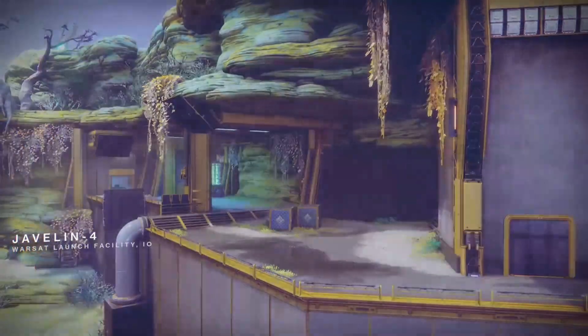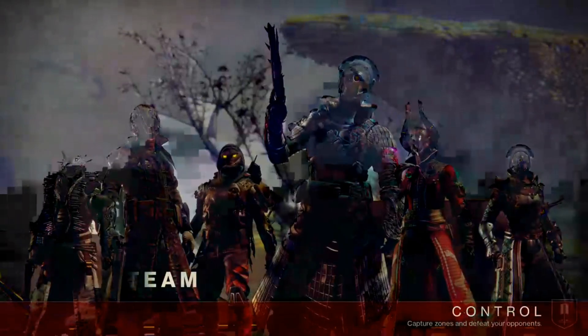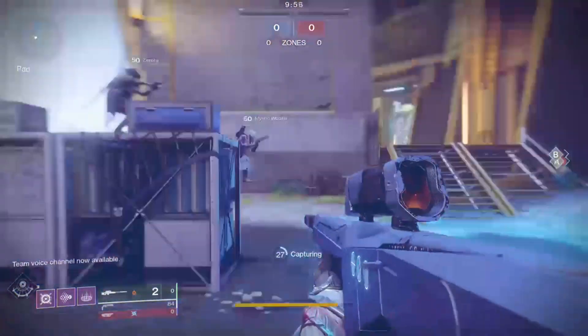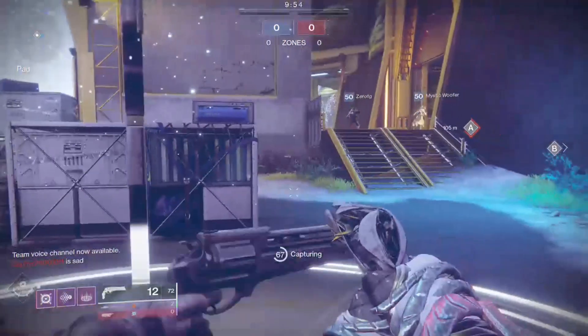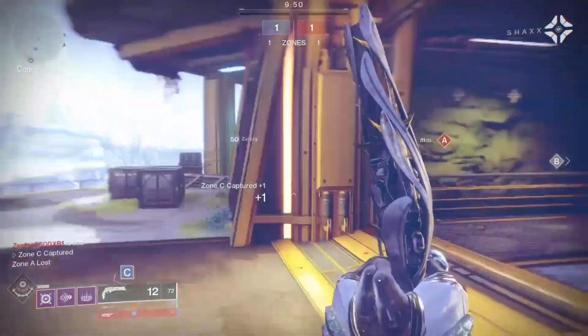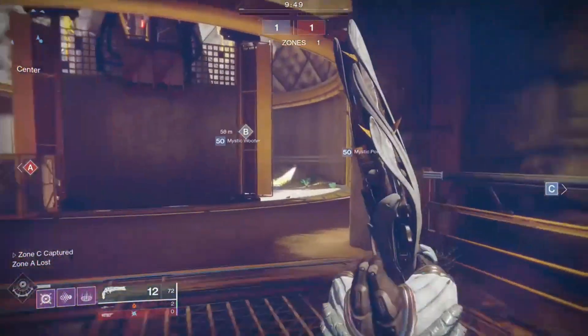When you got Noble Rounds and Blessing of the Sky activated, you're going to be wrecking. And if you want to add a little spice to it, put some Devour on that. You're literally going to outgun anyone that tries to step in your way. We got the Sunshot, the Thorn, the Ace of Spades, the Sturm, the Malfeasance, the Last Word, and the Crimson.